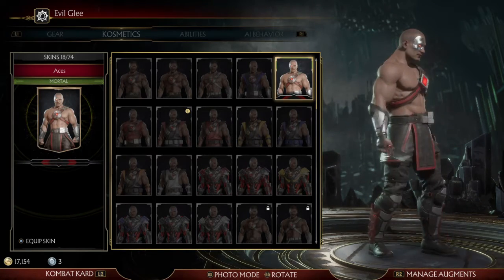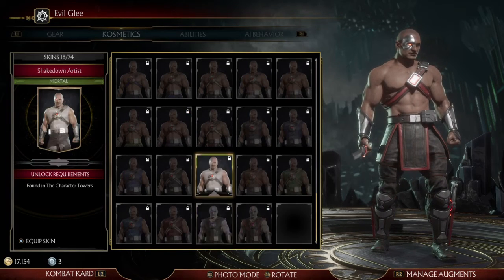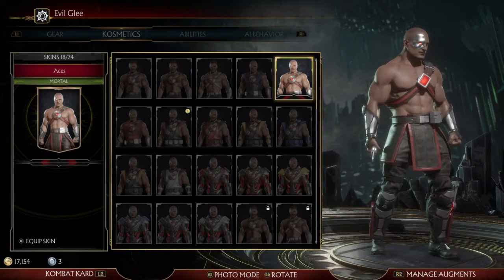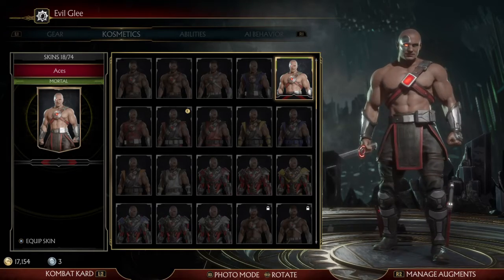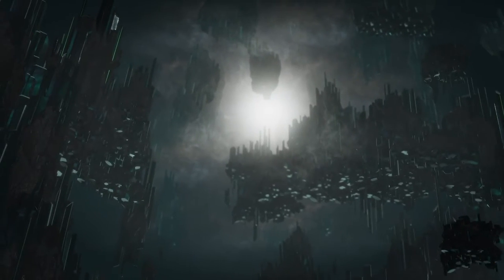I would rock the Jacks one because that's my favorite out of all of them. Let's check out the Kano one — it's called the Aces. Pretty straightforward, it looks like any basic Kano style. It's whatever — I would still rock it just because it looks pretty nice. But yeah, those are the Valentine's Day skins and the Cold War Scarlet skin.